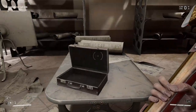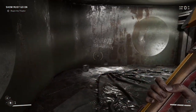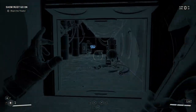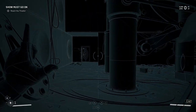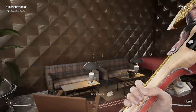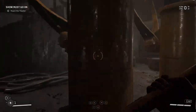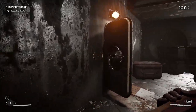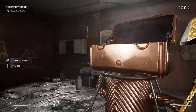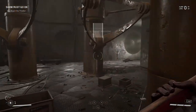Grab this. So once you grab the items from here, turn around — we're going to go this way. There's another save point here, so we can save our game. Let's do that really quickly. Now we can go this way.